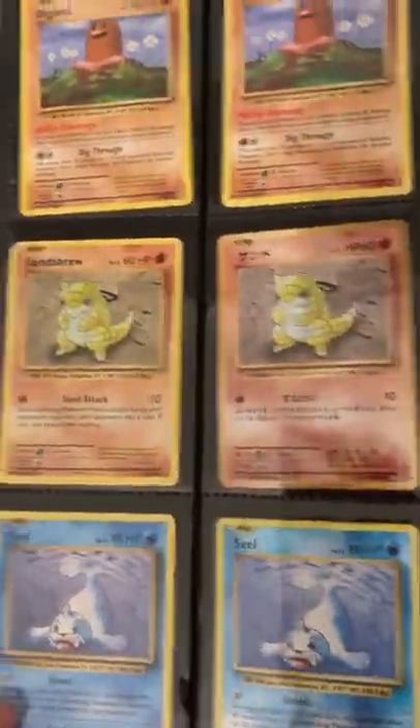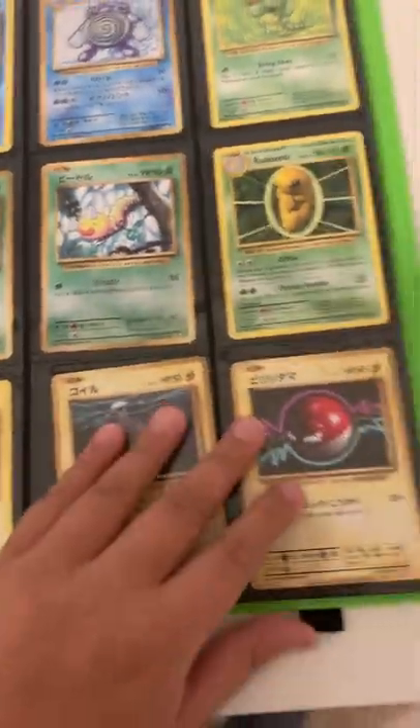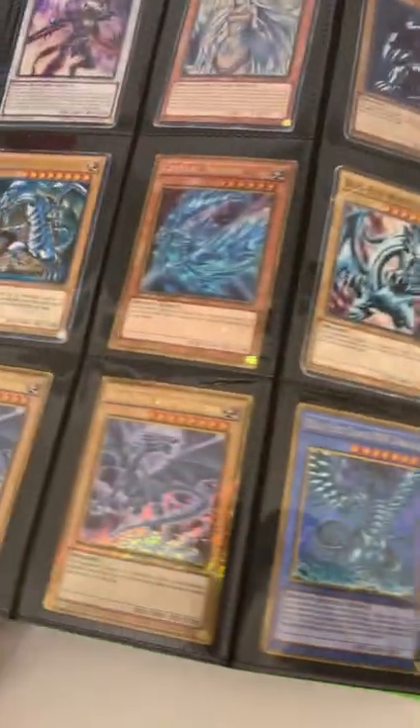We have some Evolutions cards, and some Evolutions on Japanese cards, and all of this — a Copperajah Reverse, which is good. Then a blank page, another blank, and some Yu-Gi-Oh cards.